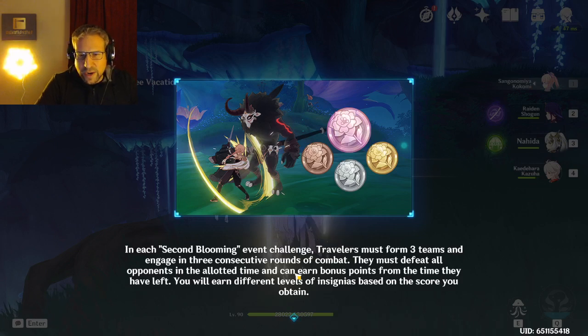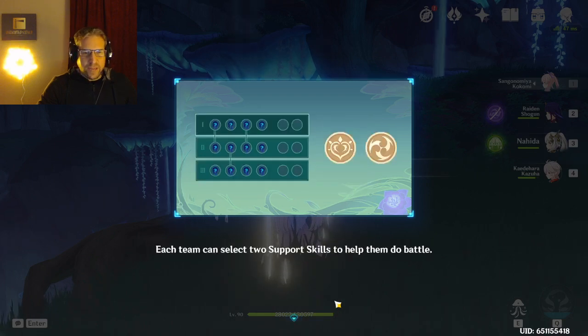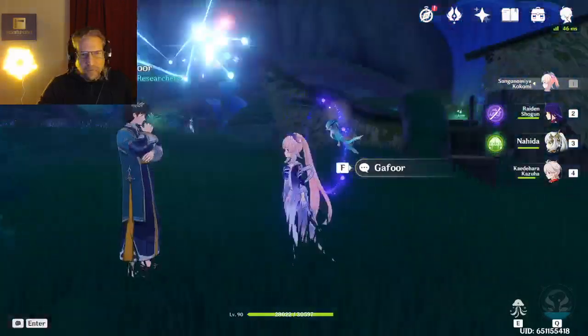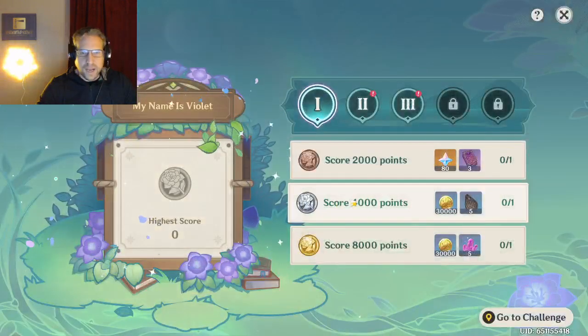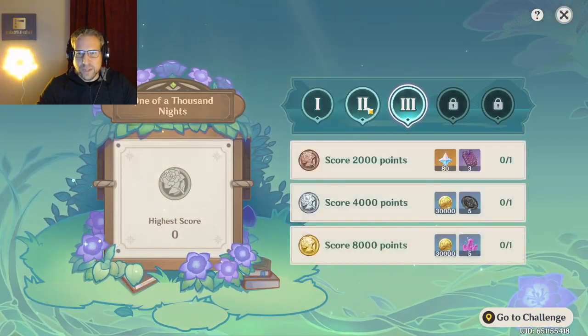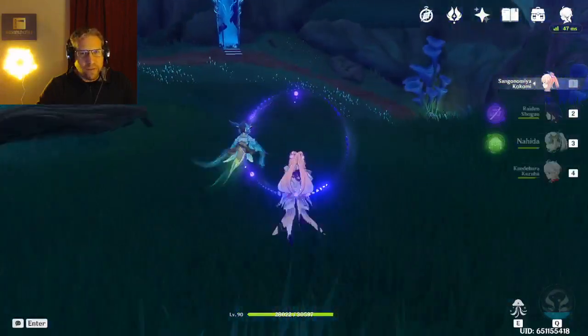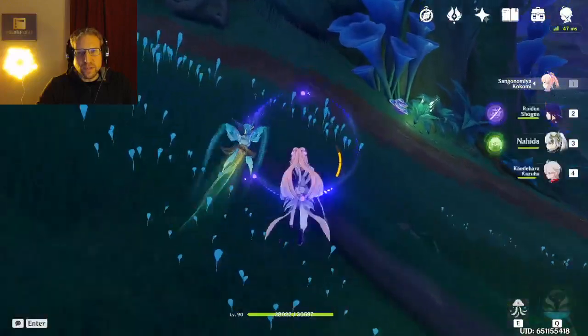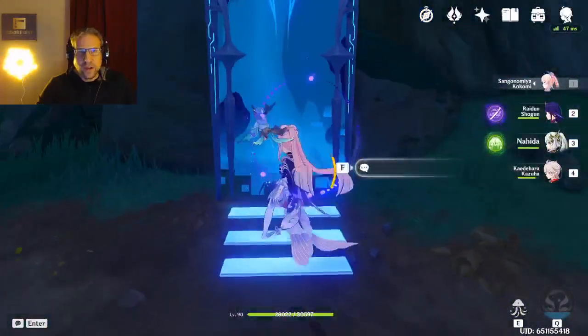In each Second Blooming event challenge, travelers must form three teams and engage all three consecutive rounds of combat. They must defeat all opponents in the allotted time and can earn bonus points from remaining time. You earn different levels of insignias based on your score. Linked carry characters will appear in the party multiple times per round and gain buffs; each team can select two support skills. We've got the new event with some nice rewards - one of the reasons I really like Genshin is they throw different events at you every week or two.